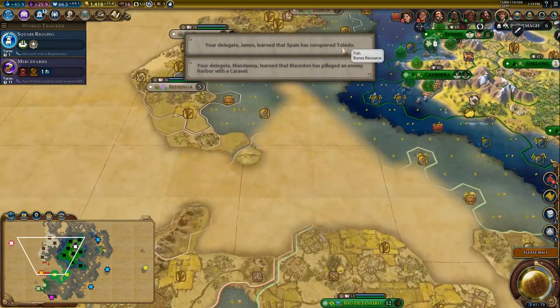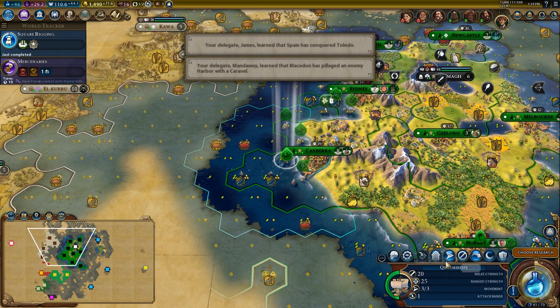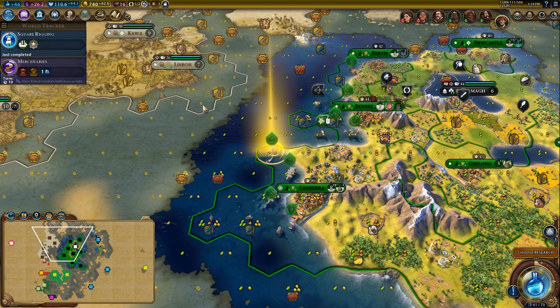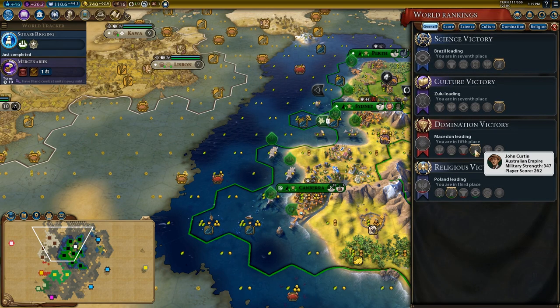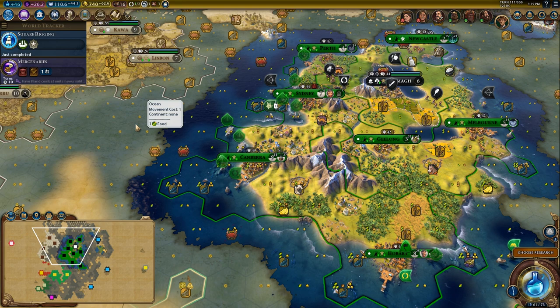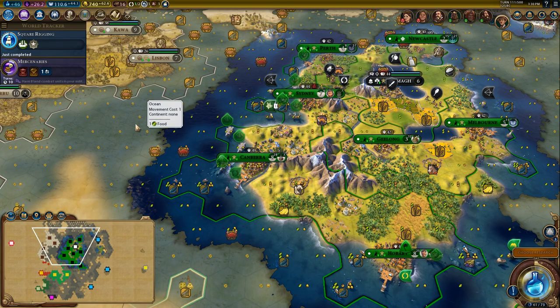One more turn until frigates arrive, and then I can start conquering all these coastal things. Let's go ahead and get ourselves three frigates. I should be in an extremely dominant position — we're ready to go to war, and on the note of being ready to go to war, we'll end this episode. Thank you guys very much for watching. Hope you're enjoying the series so far. Please subscribe if you want to see more, leave a like to support my channel, and leave a comment with your feedback. I love you all very much — see you next time, bye bye!